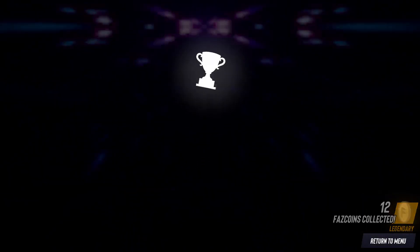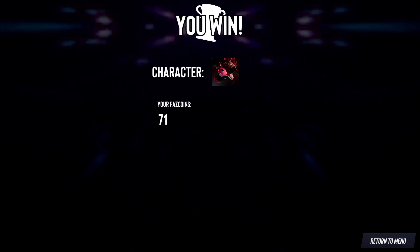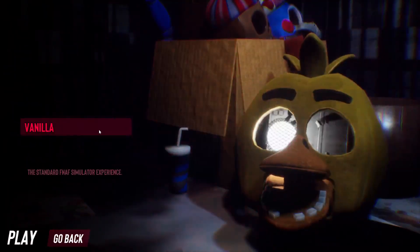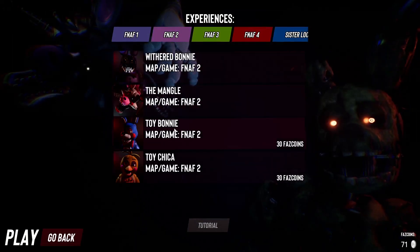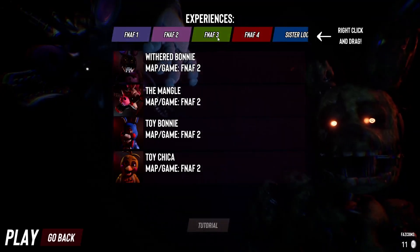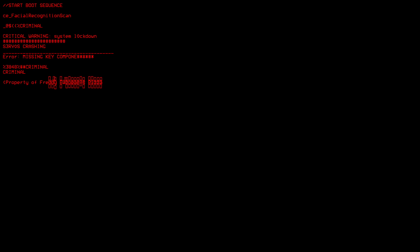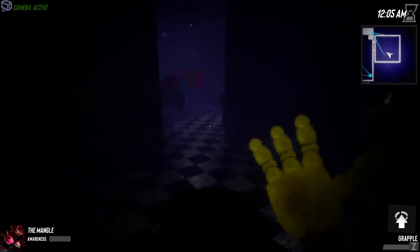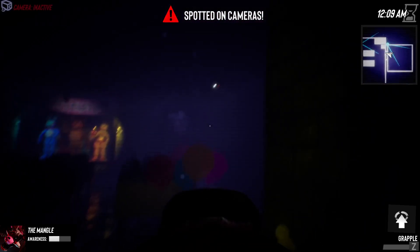Mangle's pretty fun to use. We have 71, I might as well buy both Toy Bonnie and Toy Chica. I don't know why we can't use Toy Freddy, but we can't. I'm not going to use them in this video — I'm just gonna continue using the Mangle. I wish we could use all of the characters from FNAF 2, because Foxy would be pretty cool and Freddy would be pretty cute.